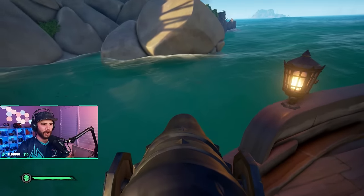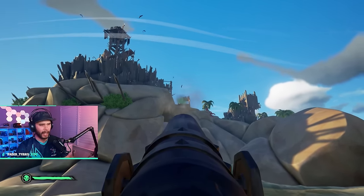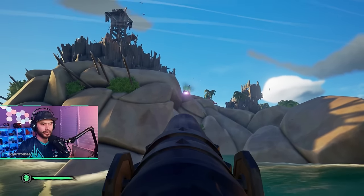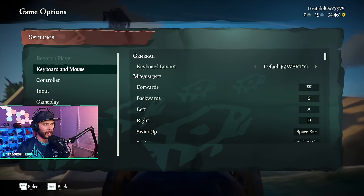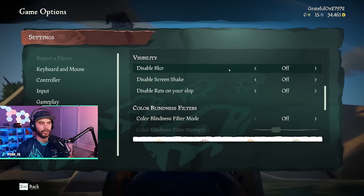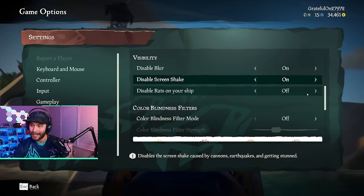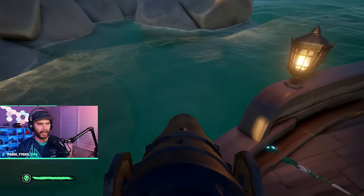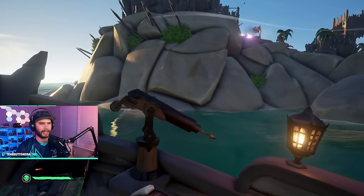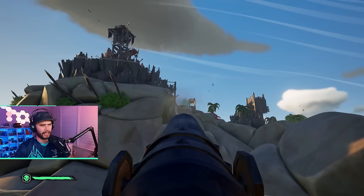Position the boat and harpoon all the treasure. On PC it's right-click to harpoon, I forget what it is on Xbox. You can also disable rats on your boat in settings, but note that rats act as a warning system — they'll run out from the bottom when water is rising, letting you know the boat is sinking. So consider keeping that on.